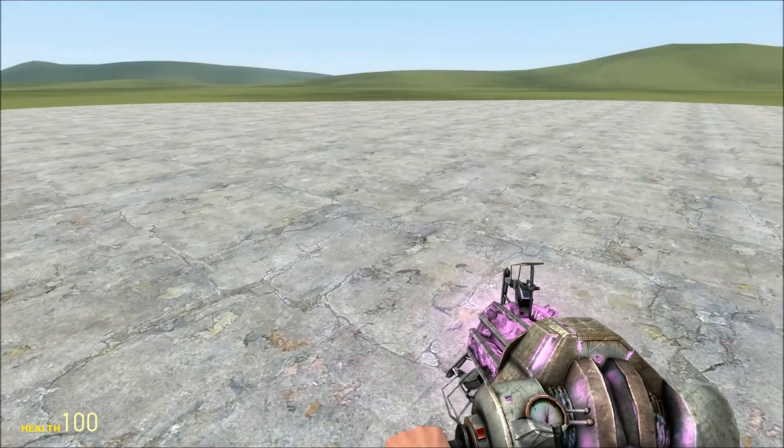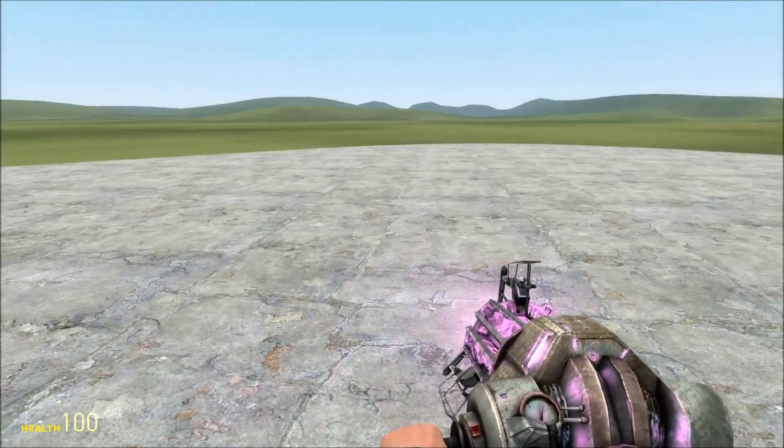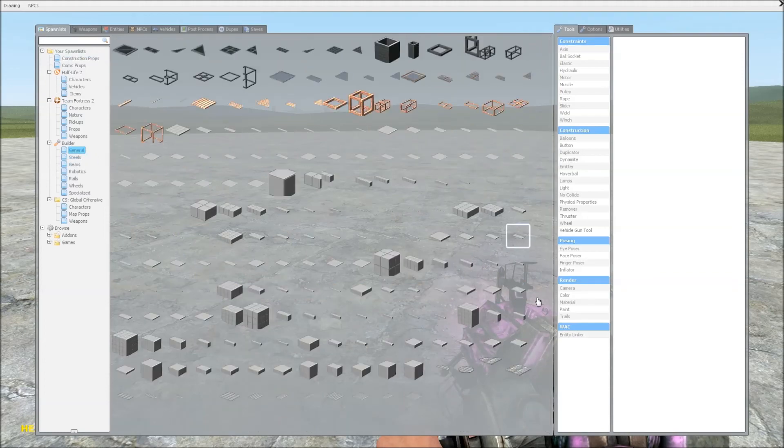Hey guys, it's HotDogWinnerKid here, and I'm going to show you how to build a catapult in Garry's Mod. You don't have to follow this design exactly, but if you use roughly the same types of things, you'll be fine.